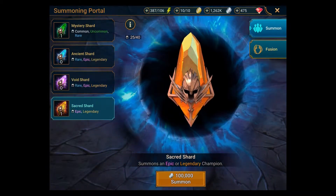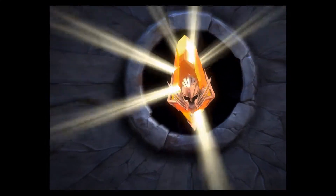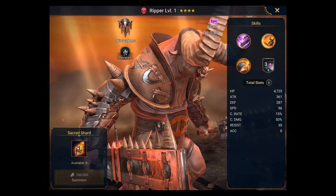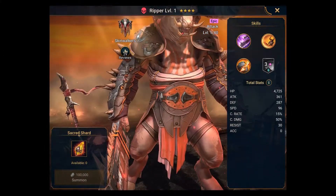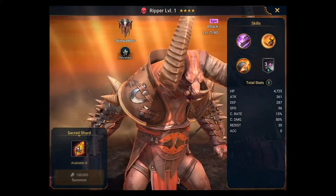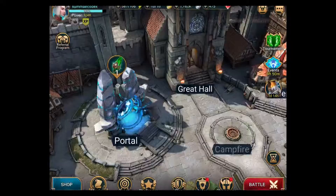Let's go to the sacred one and see what I get — come on, give me something good! Wow, that's impressive. It's probably not something I'd use because it's a little grotesque, but it's epic — not legendary. There's a 94% chance of getting an epic so that's not a great surprise. Then it tries to sell me something, so I'll come out of that.